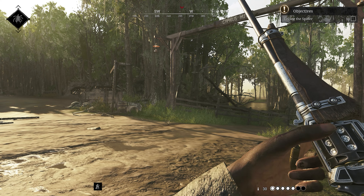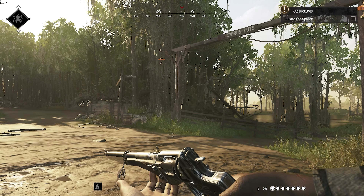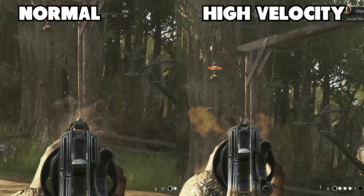The number one issue people have with the Officer Carbine is its recoil. First, this is what your normal Carbine recoil looks like — it is super random and doesn't have much of a kick to it. It can go to the bottom right, top left, top right — it just goes all over the place.